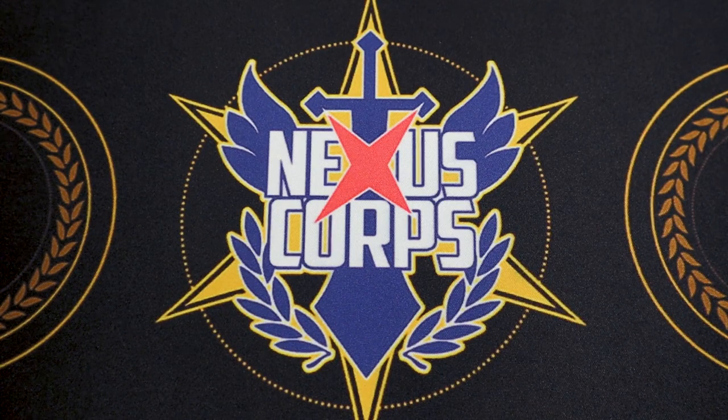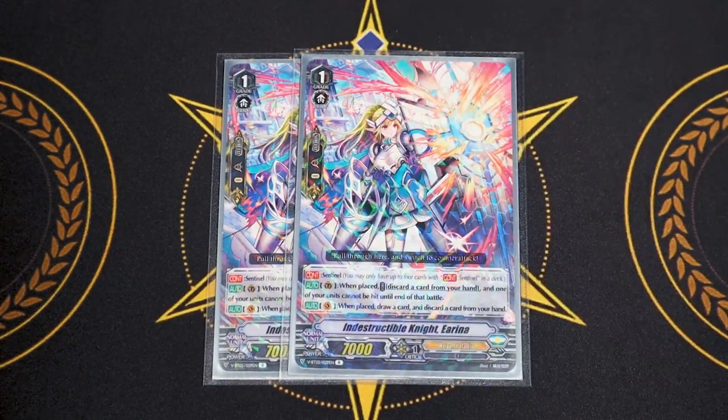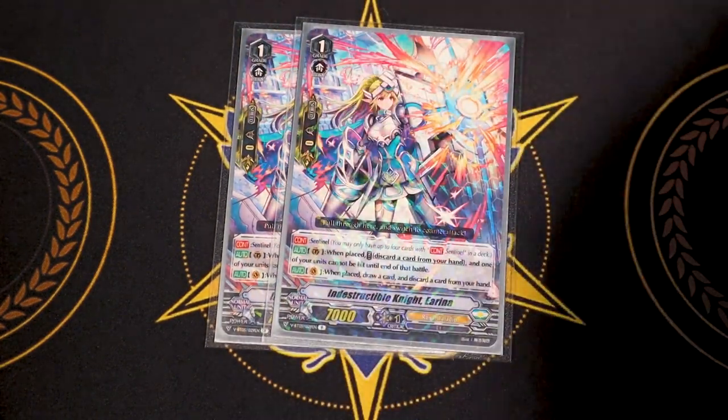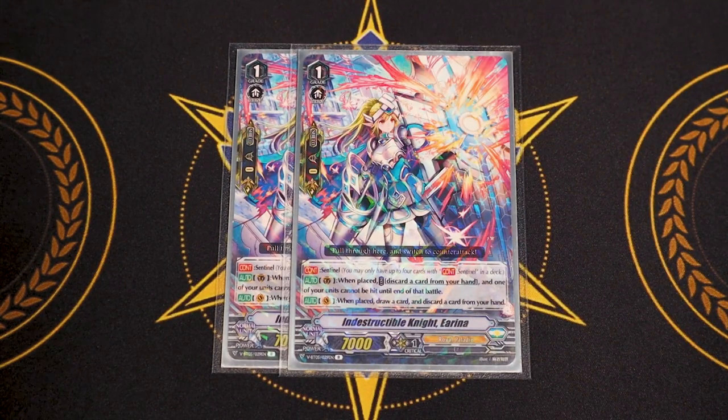Two copies of the grade 1 V-PG, Irina. Her first skill is the Sentinel — when placed, discard a card from your hand and one of your units cannot be hit until the end of battle. Her second skill is when placed on the Vanguard circle, draw a card then discard a card. We're running grade 1 PGs because Marin is a G-guard that searches grade 1 or higher from your deck and calls them to the guard circle. Irina says 'when placed,' not 'when placed from hand,' meaning it activates when called out with Marin — so it can save you in tight spots.